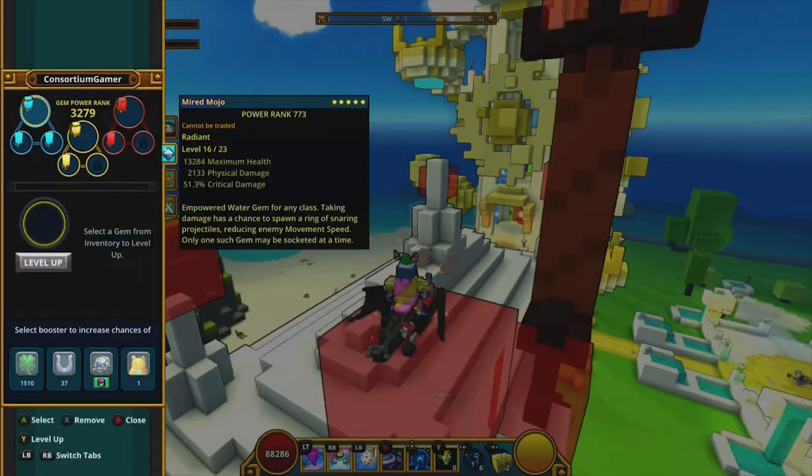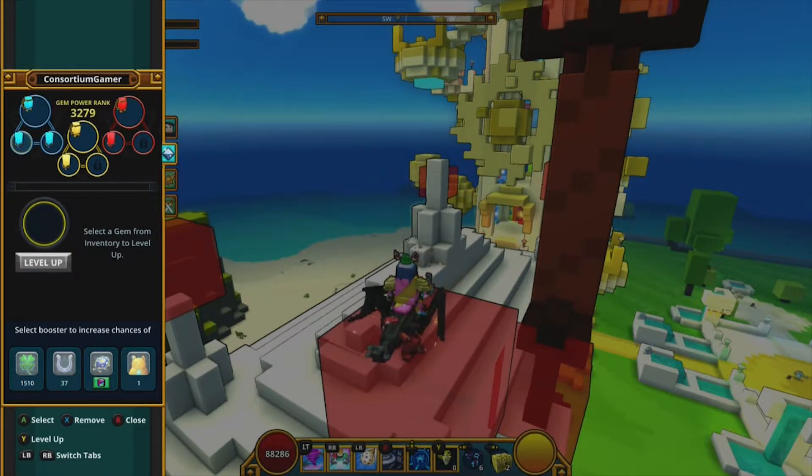Certain empowered gems have different abilities. For example, the Mirrored Moho Gem says: taking damage has a chance to spawn a ring of snaring projectiles, reducing enemy movement speed. And only one such gem may be socketed at a time, which is a real limitation.